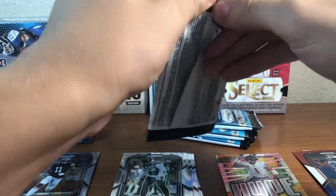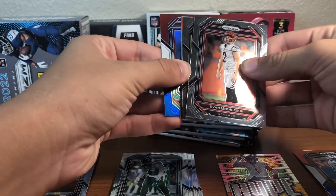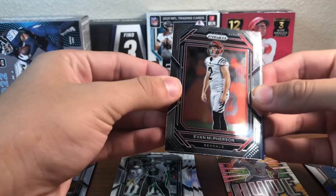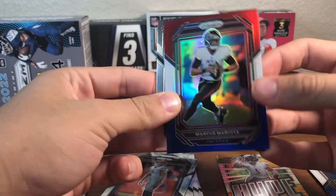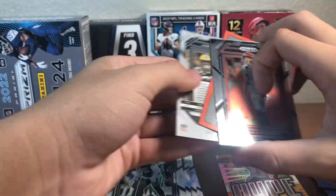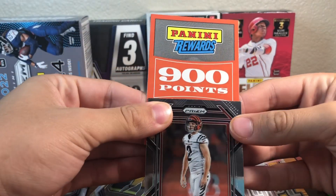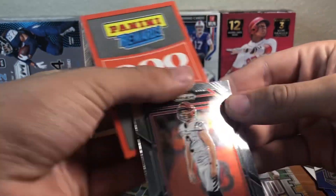Next pack, third pack. Evan McPherson. Here's our red, white, and blue. And here's this base. But then we have a 900 points Panini rewards card! Let's go — I think I have like 250 already, so that's a win. I'll set that aside though, that's pretty good.